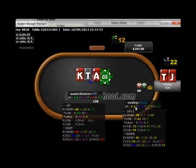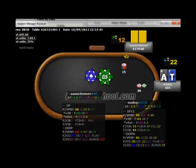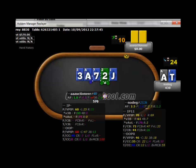He's fishy enough that he's probably calling with any of his draws here. And we're definitely getting ace-10 in. We do pretty good there. That's a good match against a pretty fishy guy.